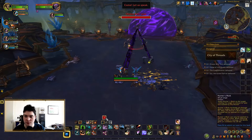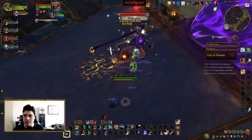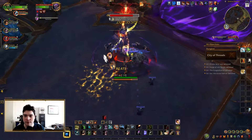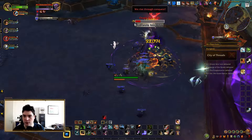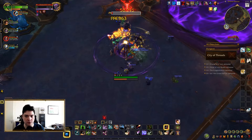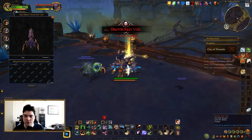Orator Krixvix — let's see what he does. We need to stay within the circle. Terrorize — cone, move out of that. Terrorize again. Subjugate — what is that? Indoctrination doesn't really seem to be doing much. Did you see that? The circle at the end. We need to check the journal.